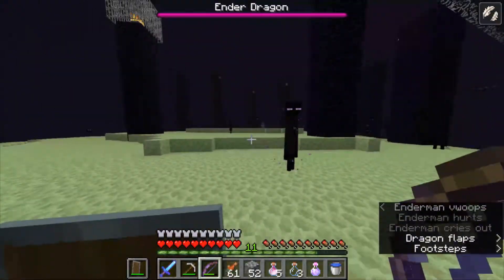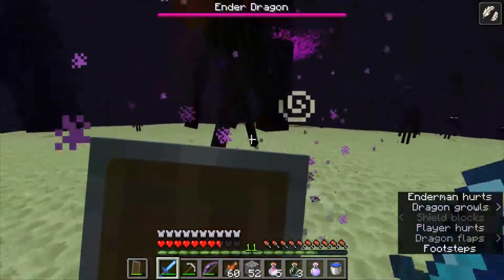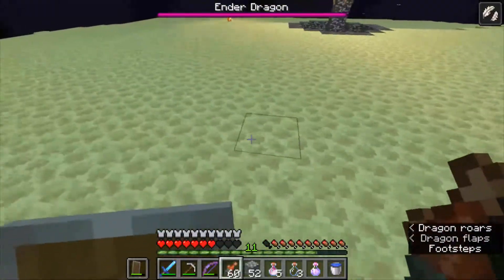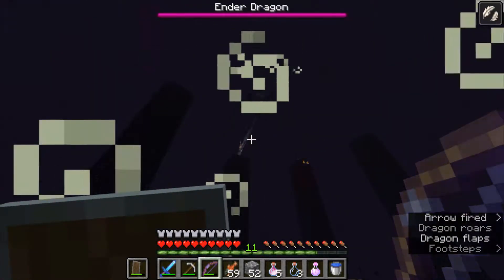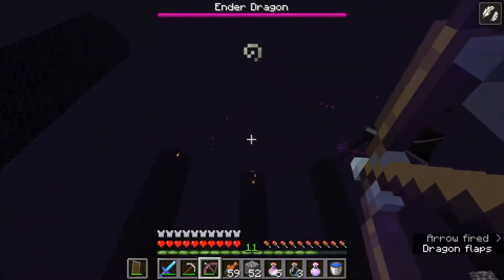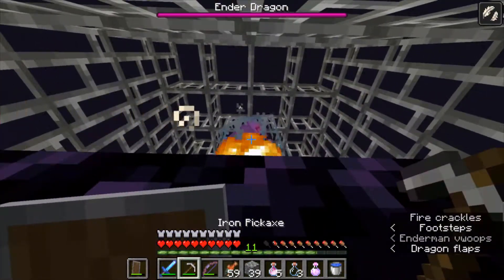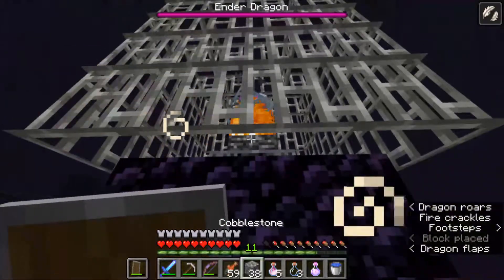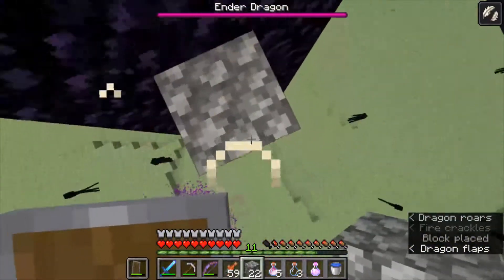Oh my goodness, I already got knocked by the Ender Dragon! Just look at the ground and eat - that's all we gotta do. Okay, okay. We're good. I think that was a pretty good strategy.